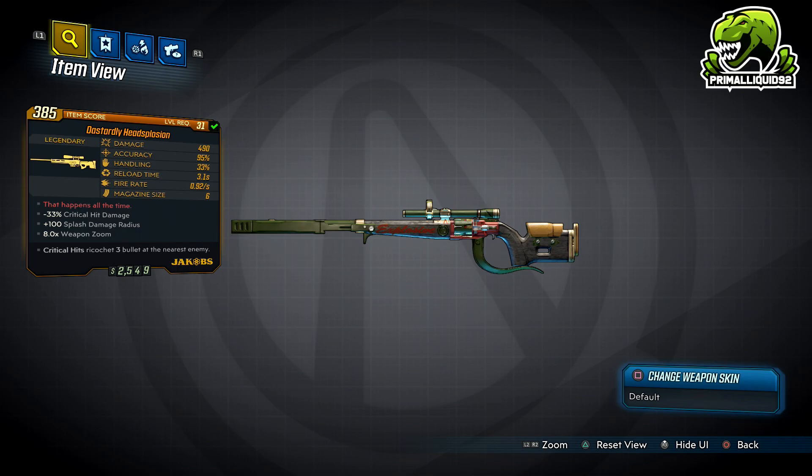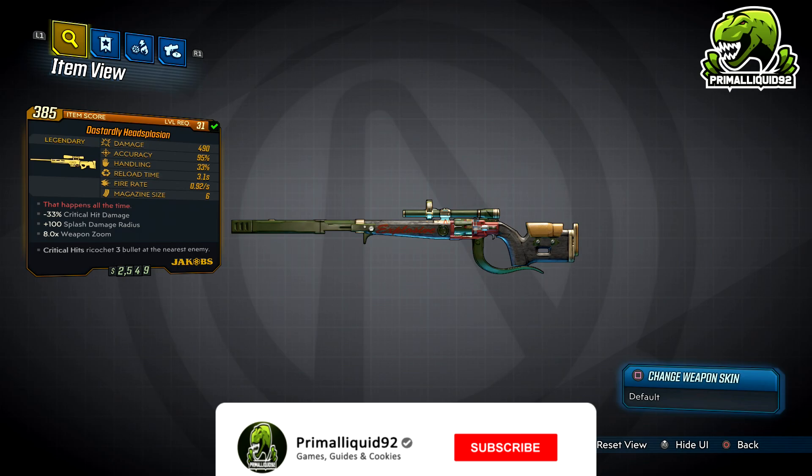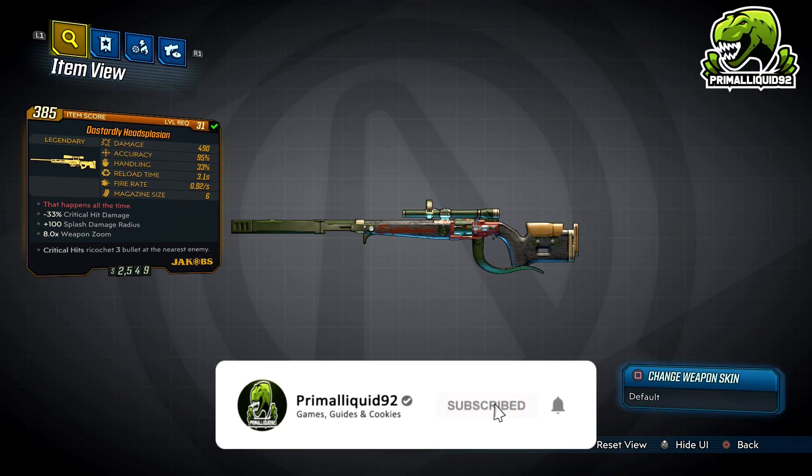Anyway, it is a Jacob's, which means critical hits do ricochet. However, the Head-Splosion actually ricochets 3 bullets at the nearest enemies. I'm not sure if that's a part effect and other Jacobs can do that, however the Head-Splosion is the only gun I've had that ricochets to more than one enemy. So, 50-50 on that one, I'm not 100% sure.